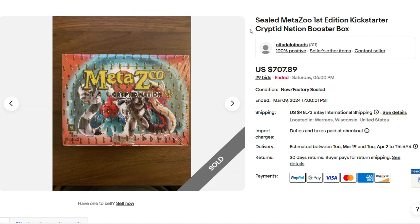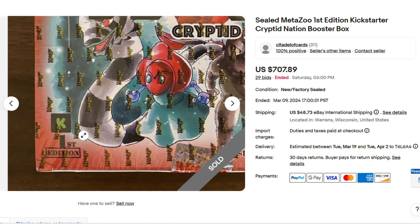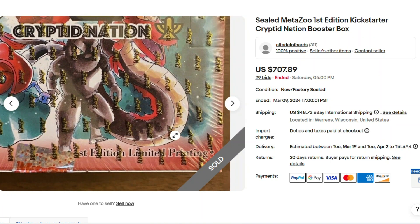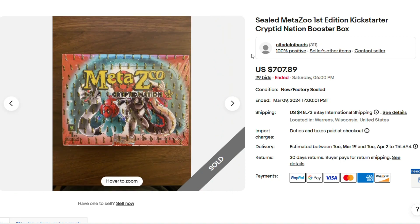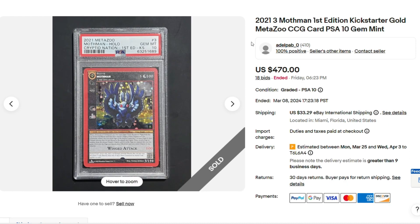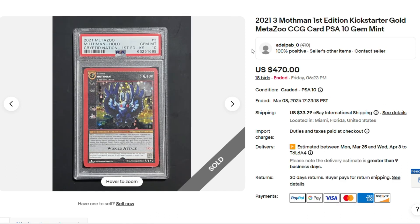Here we have a Kickstarter booster box for $707.89. This is getting pretty cheap, but honestly I wouldn't even buy it at this price. If you're going to keep it sealed, maybe — but it's only going to dip more, I think. You're not guaranteed to get a full holo Mothman, but a full holo Mothman sold the day before on March 8th as a PSA 10 for $470, and they don't come out of the box as a PSA 10. So if you're buying a box for $707 and open it, pull Mothman full holo — the best card you're going to pull — even if it grades PSA 10, you still paid grading fees, and it's only selling for less than $500.